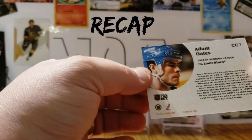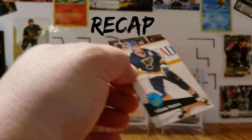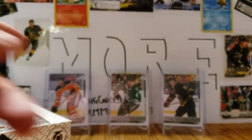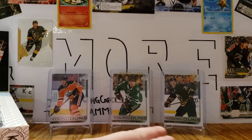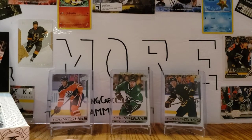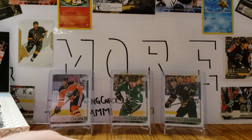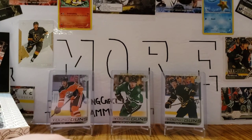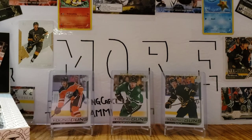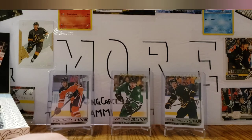Not really a lot to recap — the only insert was technically the Adam Oates CC Leader card, CC seven. The featured cards were the Ethan Bear Young Guns, Miro Heiskanen Young Guns, and Rasmus Dahlin Young Guns. Again, everyone, sorry for the time between videos — I am doing the best I can to get some sort of content out for you in these hectic times. Thank you everyone for the support, have a wonderful day.